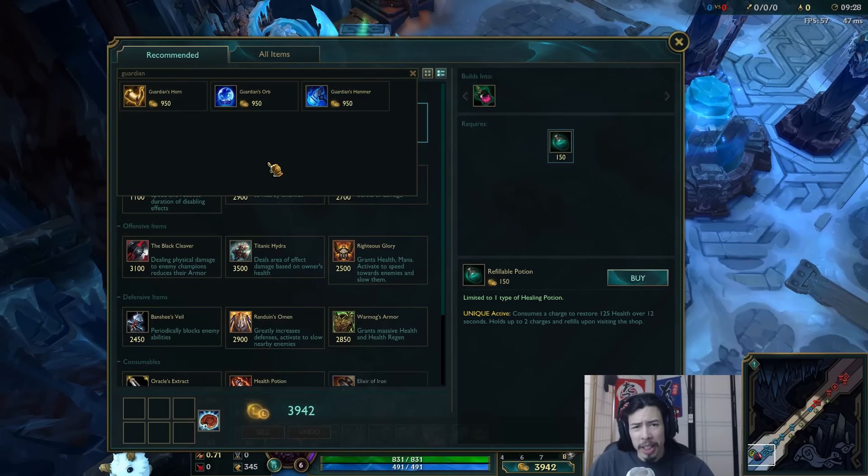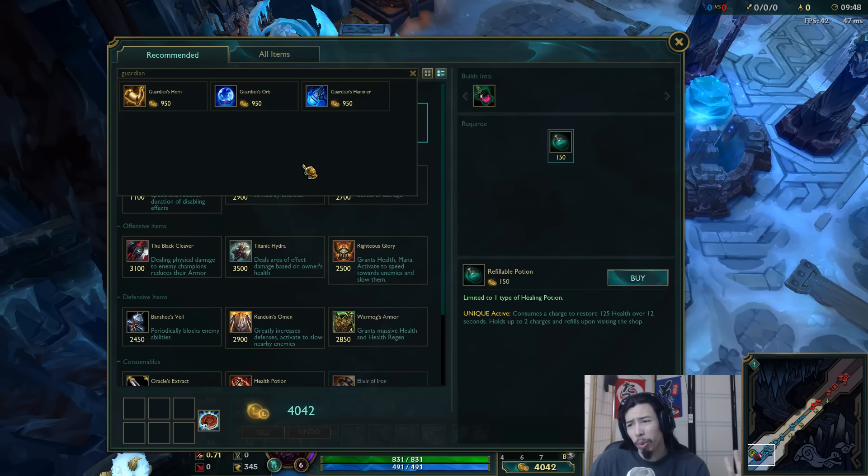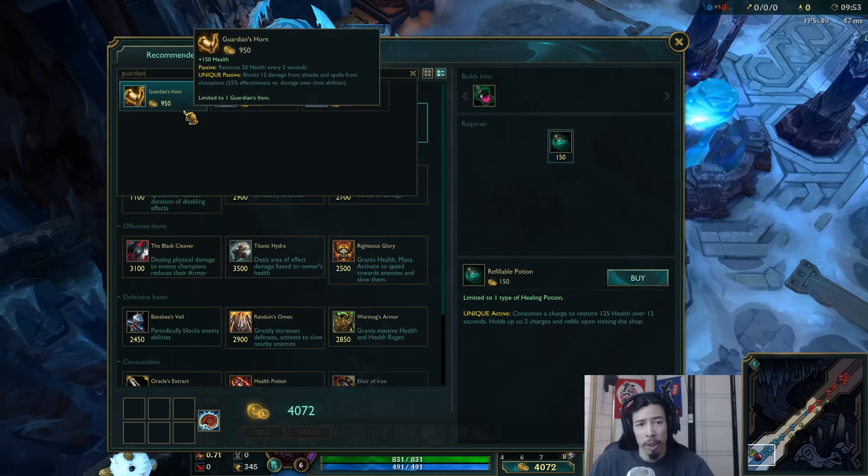Hey guys, Ponce here on the PVE, here to talk to you guys about a number of new items which are available on the ARAM map, Howling Abyss. Now, obviously this is not available on the main Summoner's Rift map, but they are new items — people play an ARAM game here or there, so I imagine this will affect pretty much everyone at some point, given that these are starting items, sort of like replacements for Doran items. We'll also talk about a number of other balance changes towards the end.